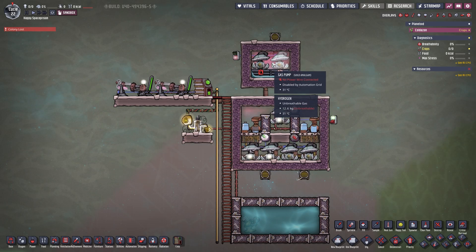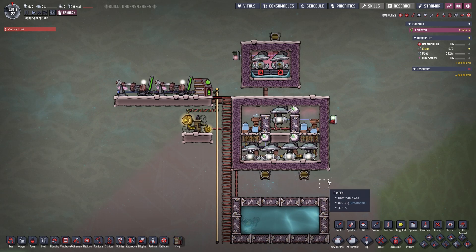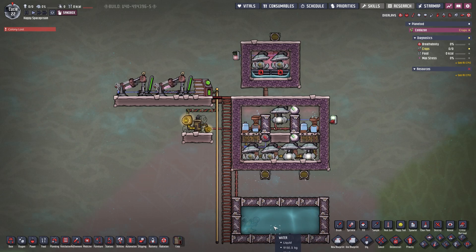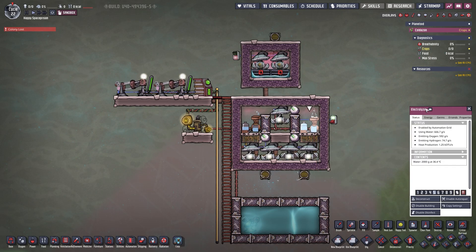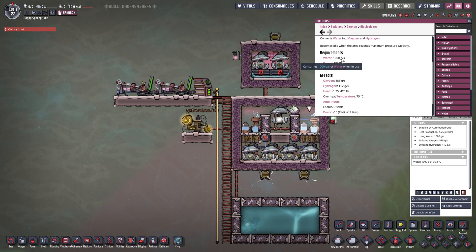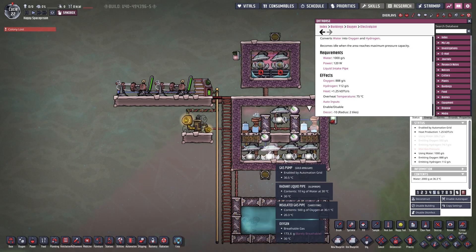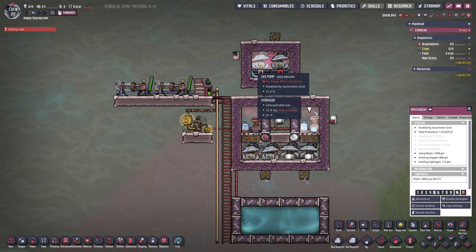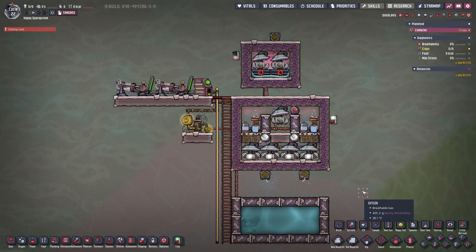Thanks to our battery, the generator is not running 100% of the time, so we get even more out of it. All these systems have been running the same amount of time — this one has 12.6 kilograms of excess hydrogen. Down on the bottom we have a random water supply — it could be a cool steam vent, a slush geyser, whatever you have. It doesn't matter where the water comes from; you just need to know how much you have. The electrolyzer uses 1000 grams per second, so two electrolyzers need 2000 grams per second constantly. I also have signal switches on every build so I can turn the system on and off.